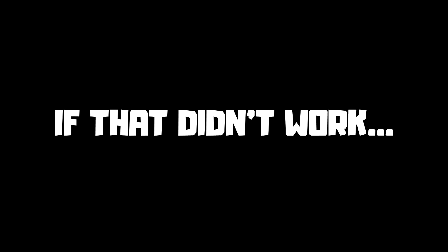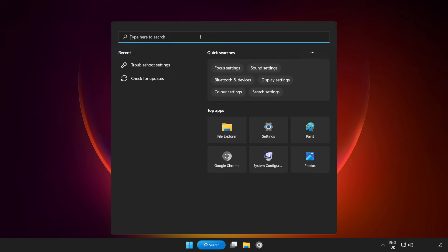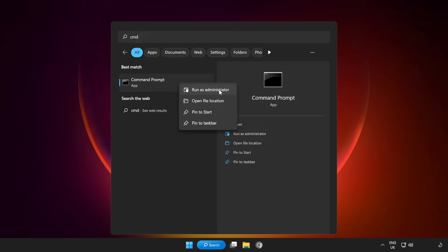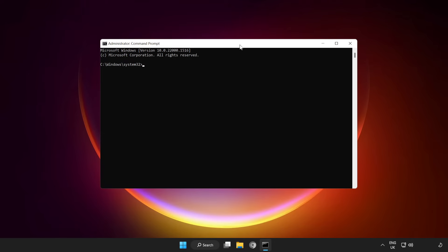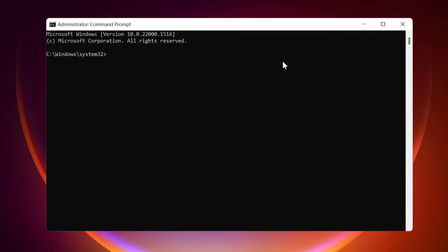If that didn't work, click Search Bar and type CMD. Right-click Command Prompt and Run as Administrator. Type the following commands one by one. IP Config Flush DNS.